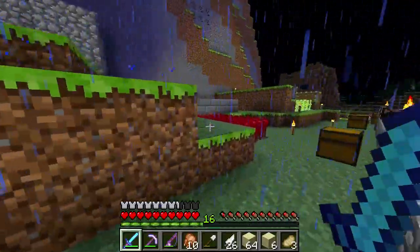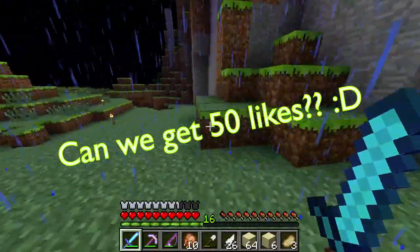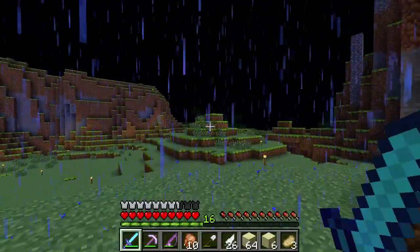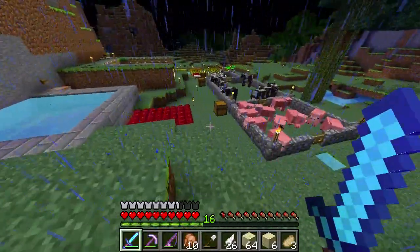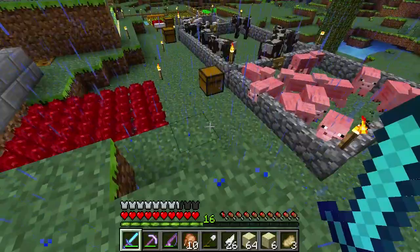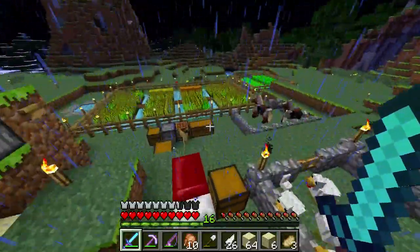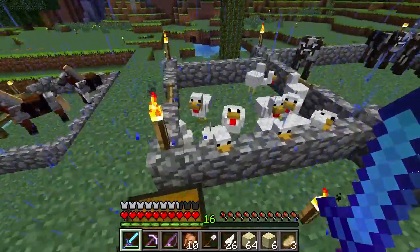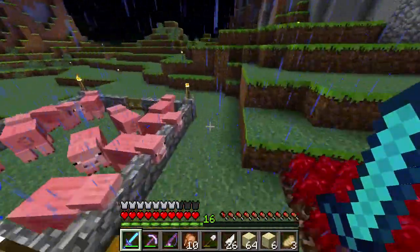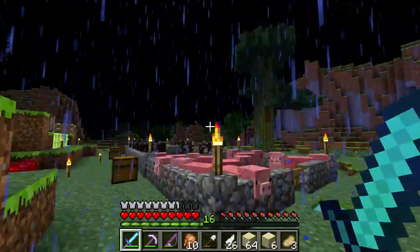Hey, what's going on Punchinators, Punchy here, and welcome back to my survival let's play. A couple things happened while you guys were gone. I collected a lot of sand, and I'll show you guys what I'm going to do with that pretty soon. I also updated to the new snapshot, 14w06b - basically I upgraded a lot. And then for some reason all the animals are glitched out. You can see this one pig, every so often he just kind of glitches out and glitches back in.